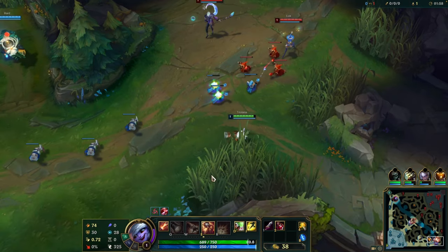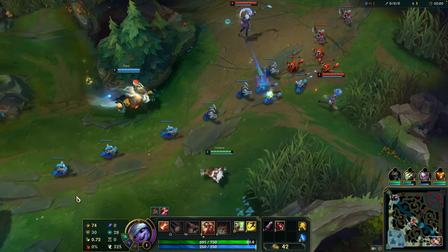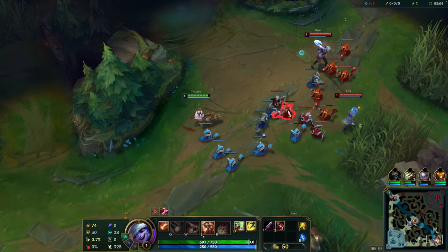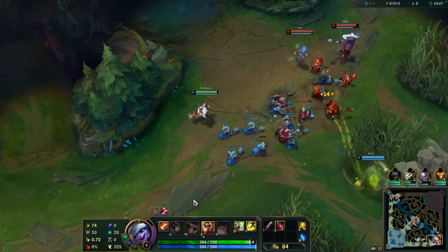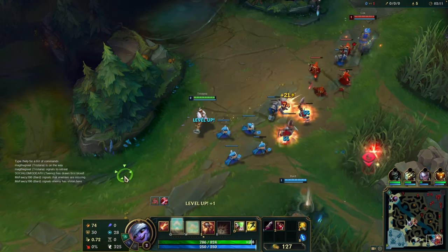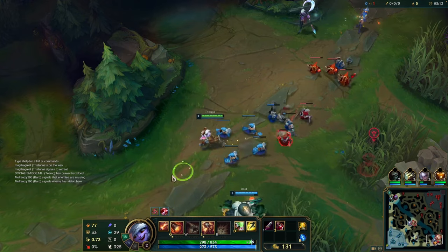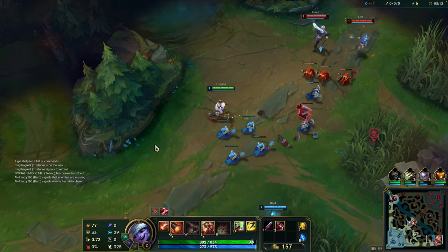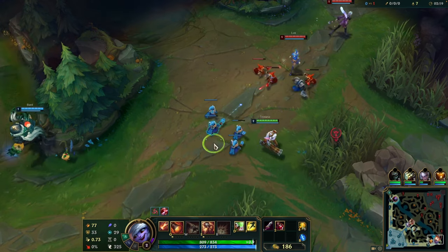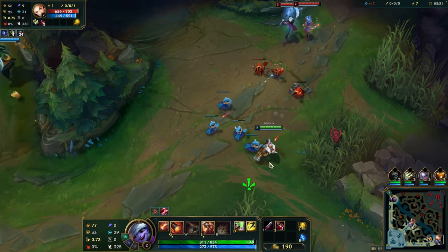We're going up against Lux and Janna — a lot of annoying champions to deal with, a lot of poke from them. We're starting with E for our first ability. Got level two first. I'm gonna take Q here for more quick auto attacks, just getting in here and finding CS as well.